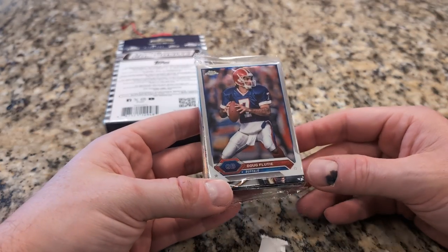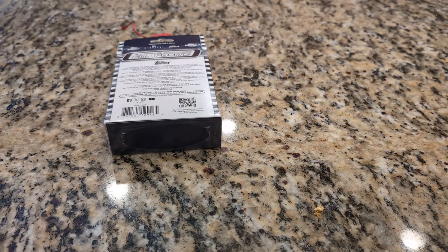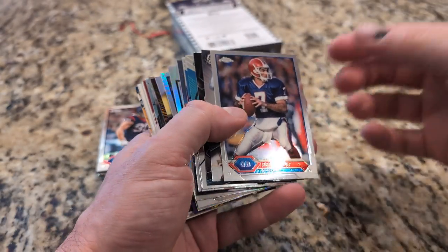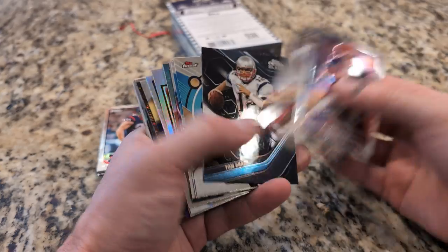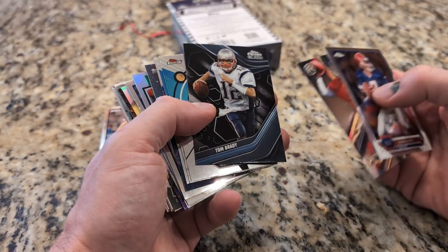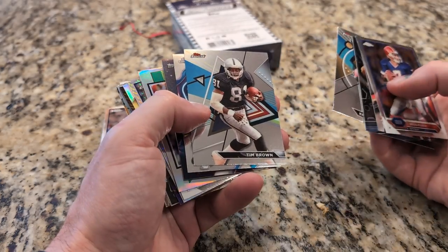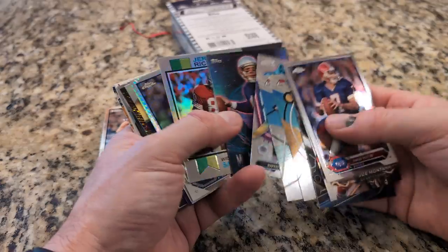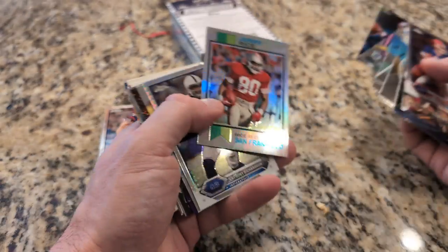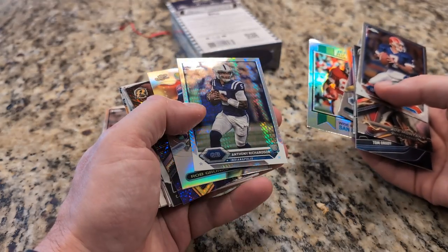All right, this has Doug Flutie on the top. All right, got it open — Doug Flutie was on top. Joe Montana. Another Tom Brady. I thought it was a patch for a second. Tim Brown. Brett Favre. This is Drew Bledsoe. Jerry Rice — another Jerry Rice card.